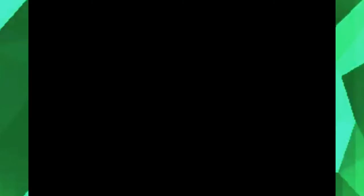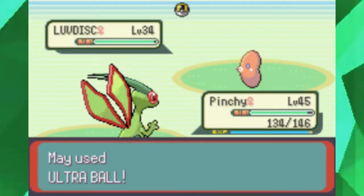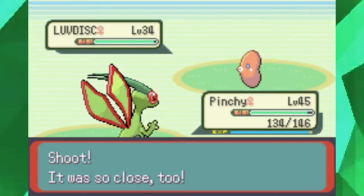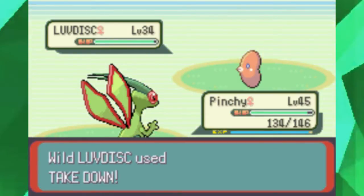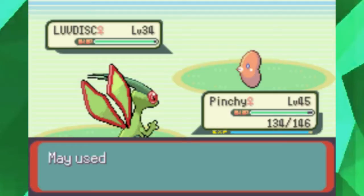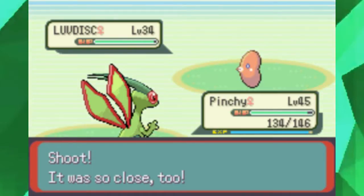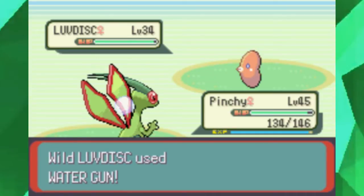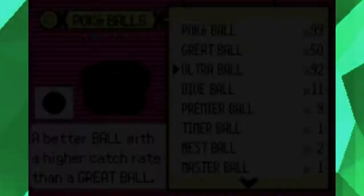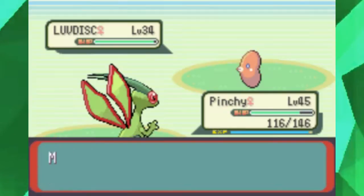If you ever watched the ninth Pokémon movie, the Manaphy movie, then you know that Ash, May, and Manaphy were surrounded by all these things in one swimming scene. Aside from its Speed and Swift Swim ability — which doubles its Speed in rain — that's really all there is to Luvdisc. It can be annoying to fight given that it can learn Attract, Sweet Kiss, or Charm.